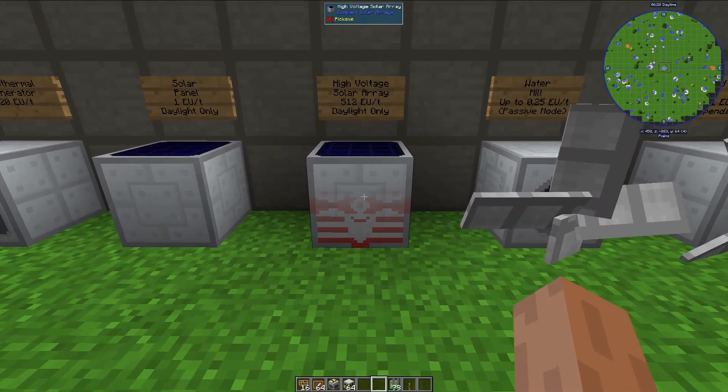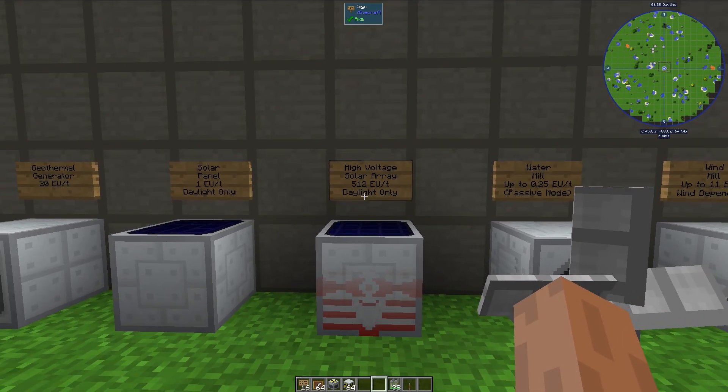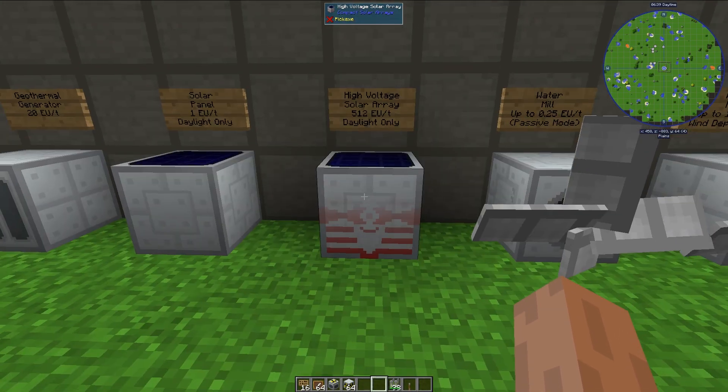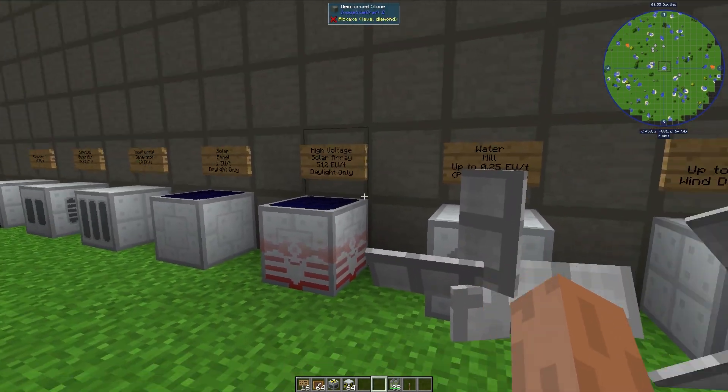Next, we have the high-voltage solar array, and this is actually from the mod Compact Solar Arrays. It adds some solar arrays that work with Industrial Craft, but this can produce up to 512 EU per tick, also during the daylight only. But this thing is astronomically expensive — it costs over 5,000 ingots to build and almost 7,000 rubber to build, as well as copper and some other stuff. So yeah, this thing is expensive, and not a huge payoff.